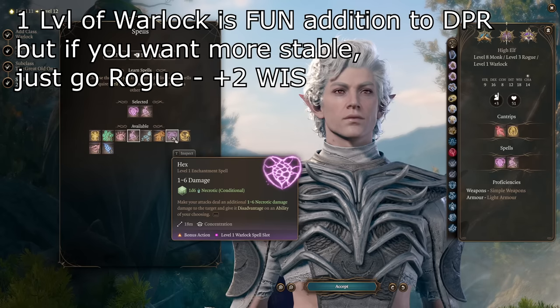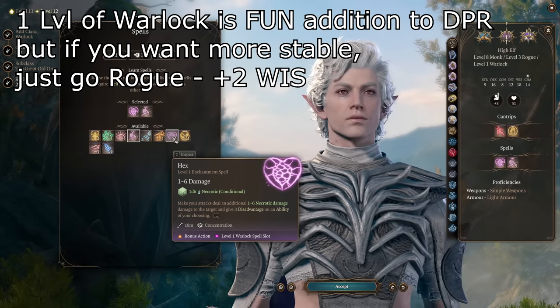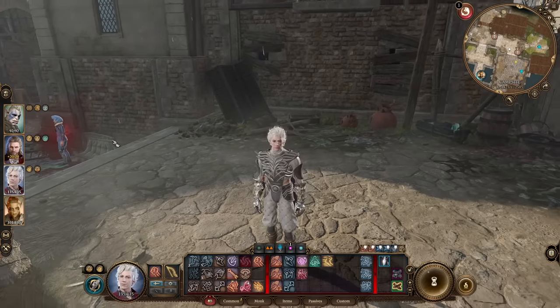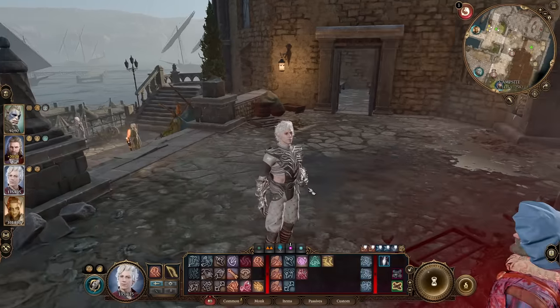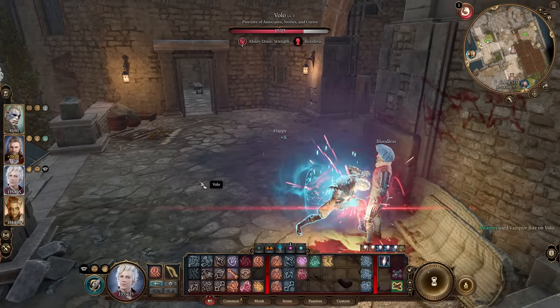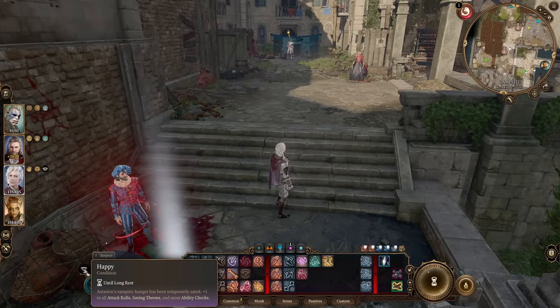The most important thing we need from our warlock is the Hex spell. Hex is just insane because when we make attacks and deal damage, we deal additional damage. If you're playing this build as Astarion, I recommend using Vampire Bite on Waller in camp - this will make you happy and add to your attack rolls.